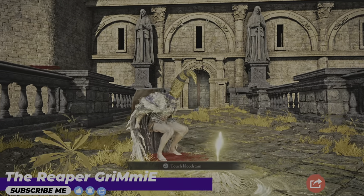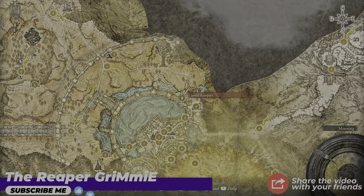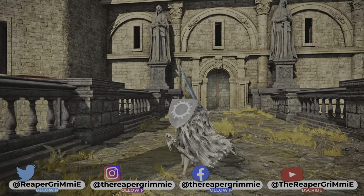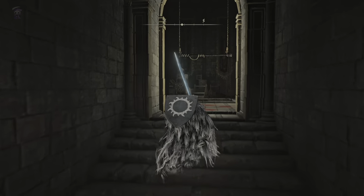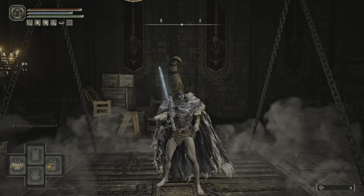Well hello there mortals! Today we're at Leyndell, the royal capital and the site of grace, Capital Ramparts. I'm gonna show you how to get the Fire's Deadly Sin spell, but in order to do so we must obtain a painting.